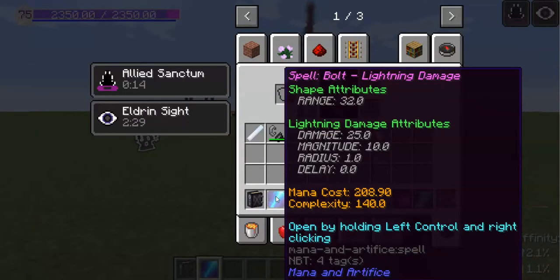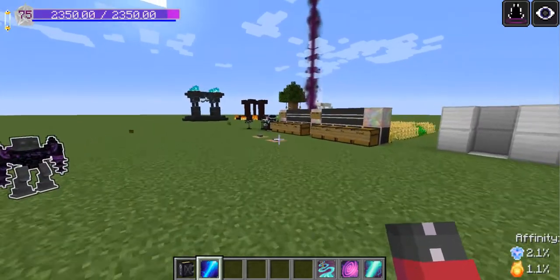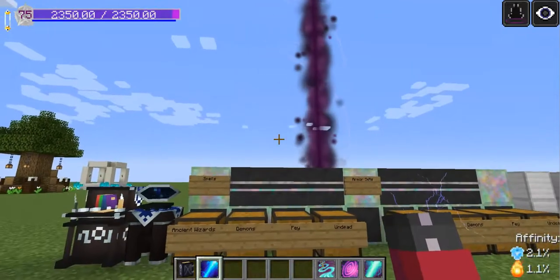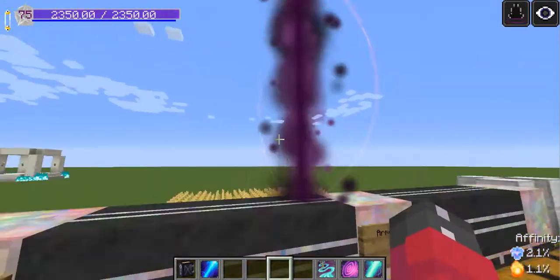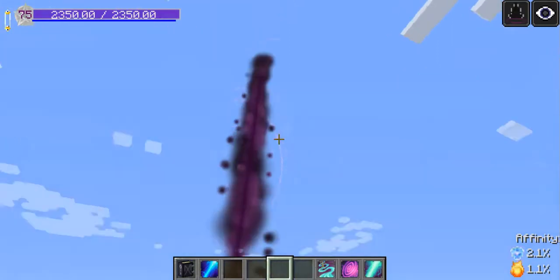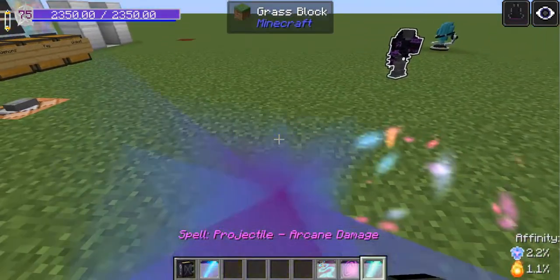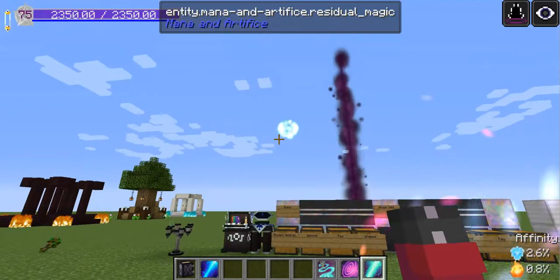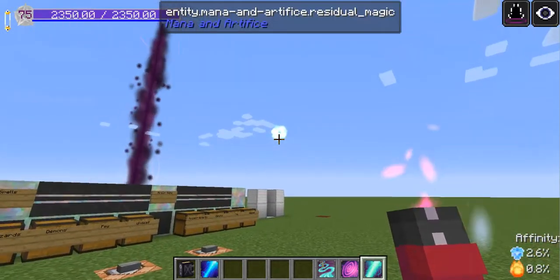When we get out to here, it's 210. So it can reduce the cost of your spells by about half. However, in order to have this benefit, you have to be nearby an Eldrin Wellspring or Residual Magic, which will occasionally appear when you cast a spell.